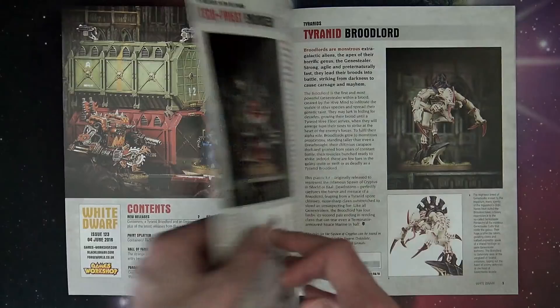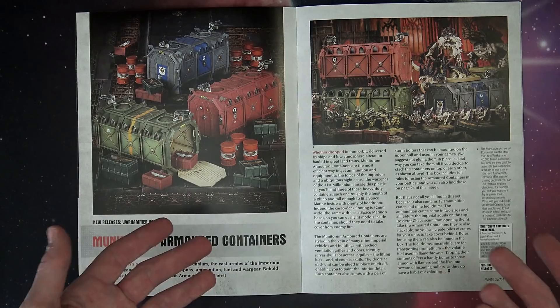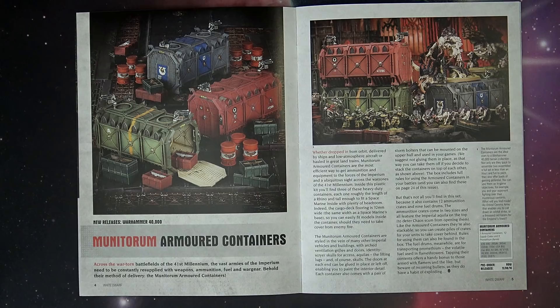Obviously, these are the two new releases for this week: the Tyranid Brewlord and the Tech Breeze Engines. Then, of course, we've got the Armored Containers coming out, where you get three sprues that you can make three of the new Armored Cache — I believe it's called — and that will get you, for 40 points, it's actually not that bad, because you've got the Promethean Pipes here.